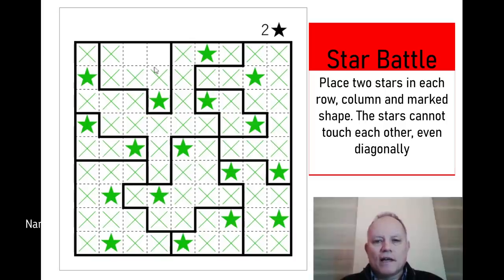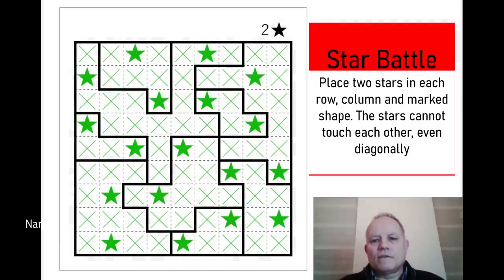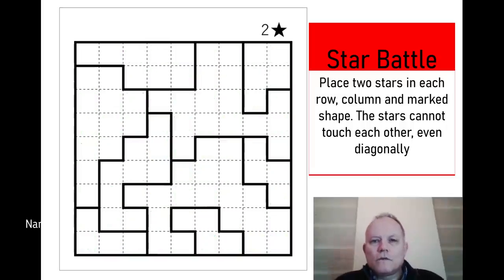That's useful because it decides where the other star in its shape is — it must be there. That rules out this cell because there are two in the column. We can fill one in there and one in there, and there we go. That's pretty simple — it tells us it's complete. The program has worked out the solution and that's a very quick star battle puzzle. So I think I'll put another one in the video and give you a link to that as well.